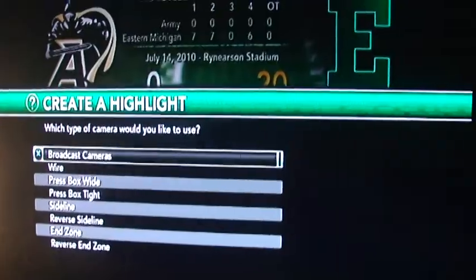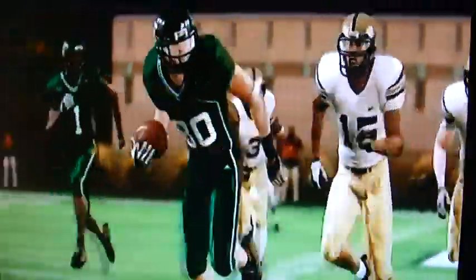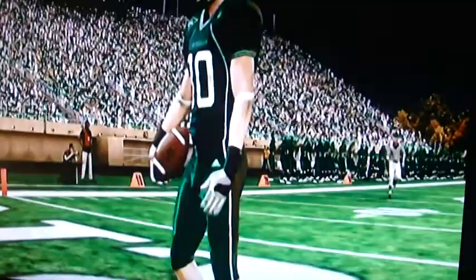Another thing are the highlight options. You can choose which highlight — let's say you had a touchdown — you can actually choose how you want to see that specific highlight. They did this last year, but I think they improved upon it this year. You can see it from the press box view, the end zone view, the reverse end zone view, or a broadcast camera option, which is just the way you would see it if you were watching a game live on television.